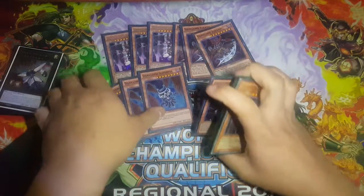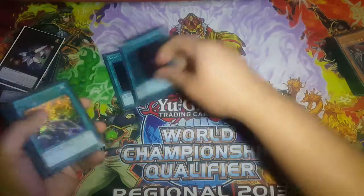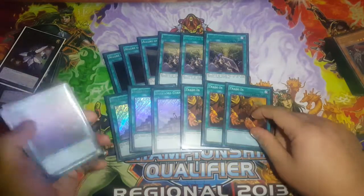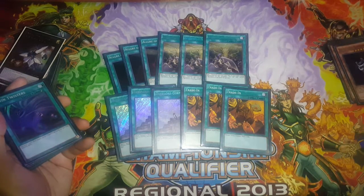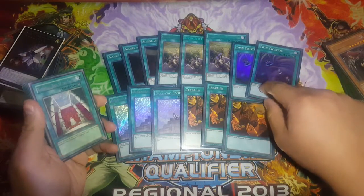For the spells we're going to dig through: triple Lowers of Darkness, triple Banishment of the Dark Lords, and Monster Reborn, Dark Contract. We're going to dig again for trading because we run six level eight monsters — Superbia and Zerato.